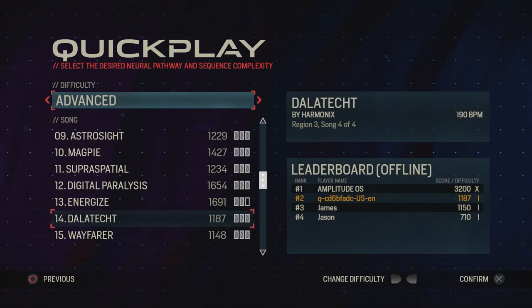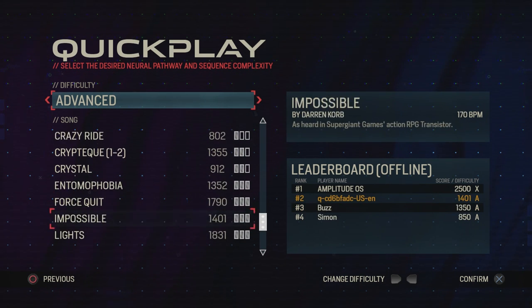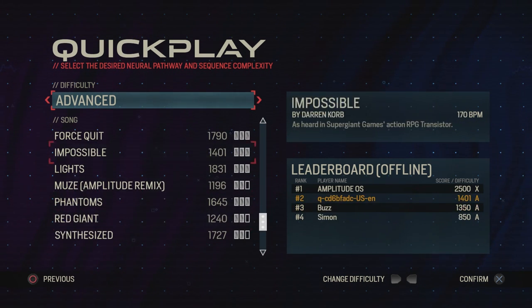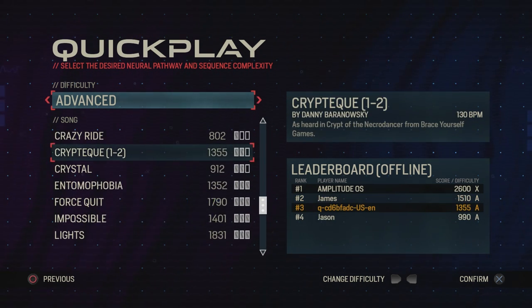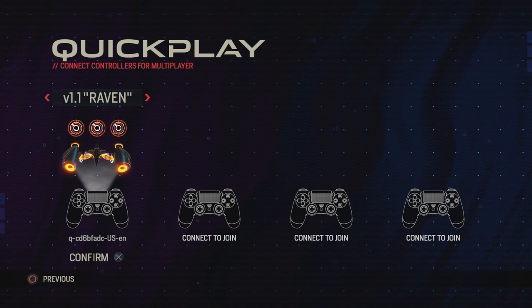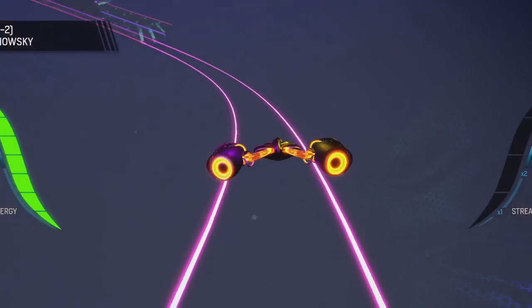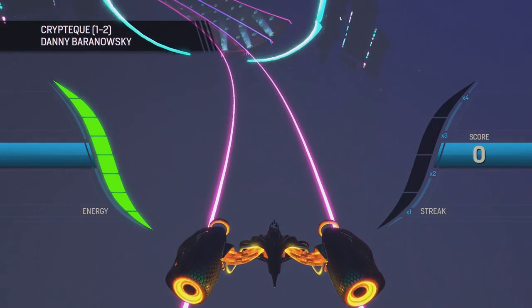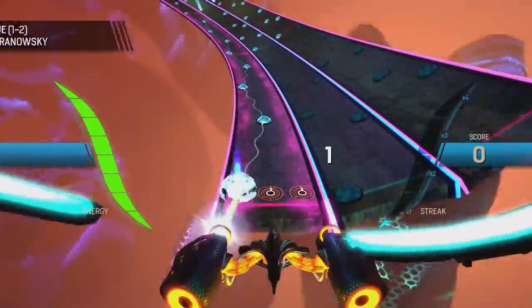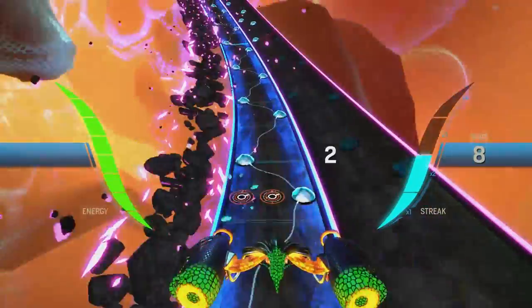Joe played a lot of Amplitude back in the day — I was sitting beside him when we did it. Amplitude was actually the first one Joe played, even though he went back and played Frequency afterwards. He prefers Amplitude, while Hansen incorrectly thinks Frequency is a better game. Hansen likes the tunnel in Frequency.